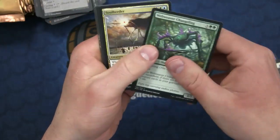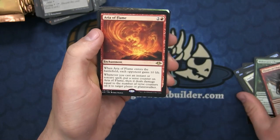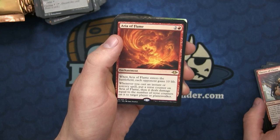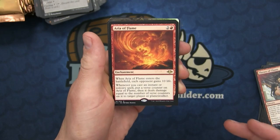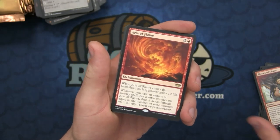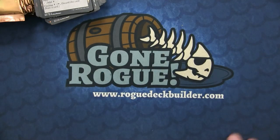We have the Webweaver Changeling, the Soul Herder, the Throes of Chaos, and Aria of Flame. When it enters the battlefield each opponent gains two life, and whenever you cast an instant or sorcery spell you put a verse counter on it and it deals that much damage to each opponent. People are talking about pairing this with cards that prevent players from gaining life, like the new Tibalt. And no foil token in this one.